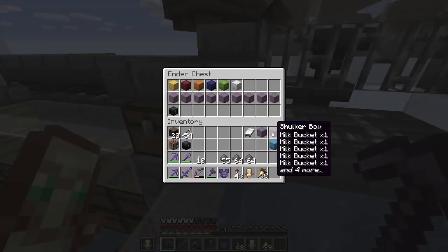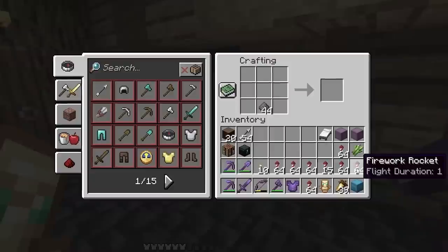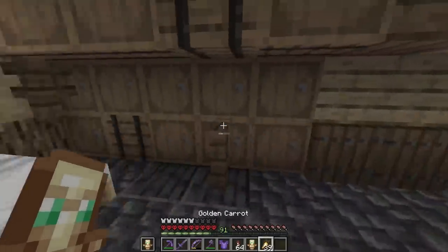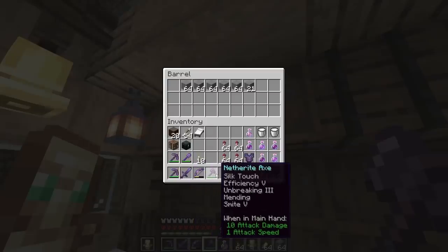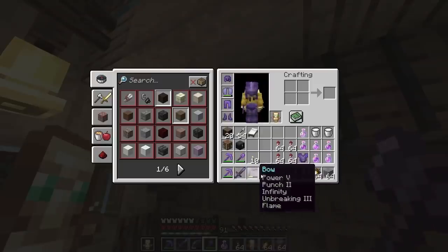I totally forgot we need to defeat one more wither. And we have some gunpowder, so I guess we're just gonna try it. And this should definitely be enough rockets to fight the wither. To be honest, I am quite nervous. I should actually use my axe instead of my sword, just because of the Smite 5 on it.